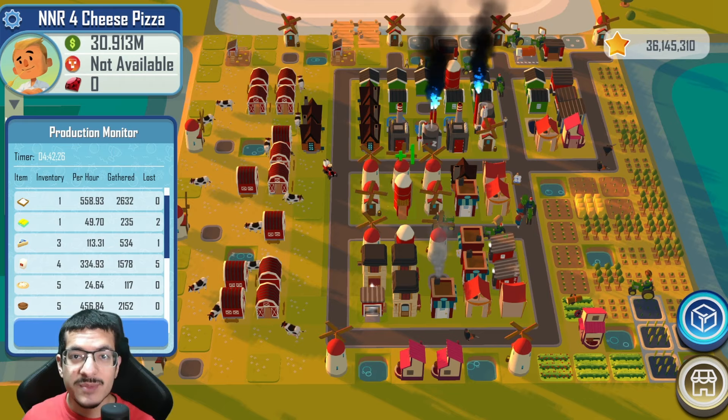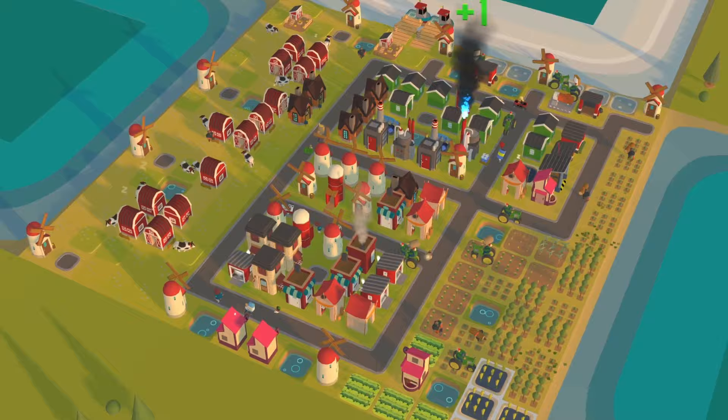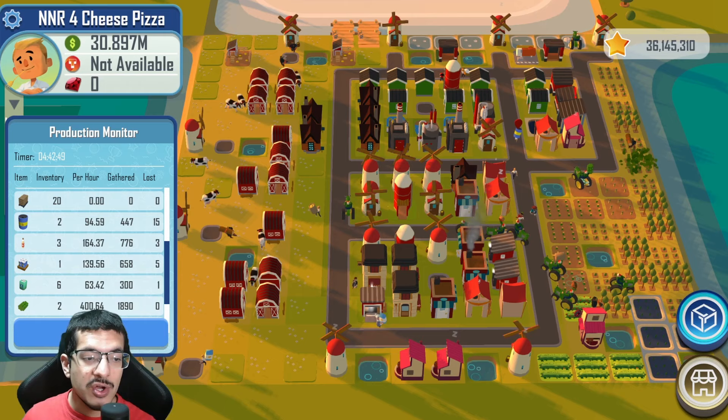It's better than the design I shared a couple months ago — that one was doing 22 per hour — but the reason it's better is probably because we were given an extra river to work with. Now 25 per hour is pretty good, but this design is actually able to hit 30 per hour if you manage to increase the milk production. That's the only thing it needs.